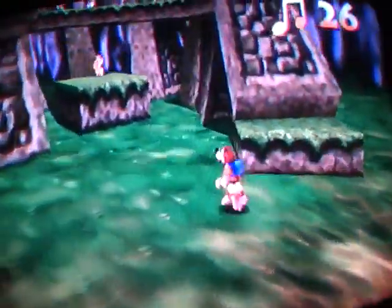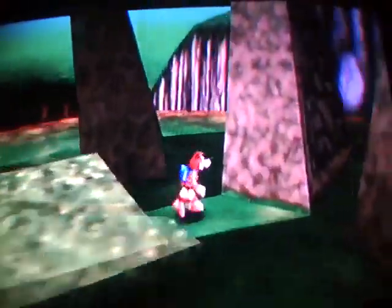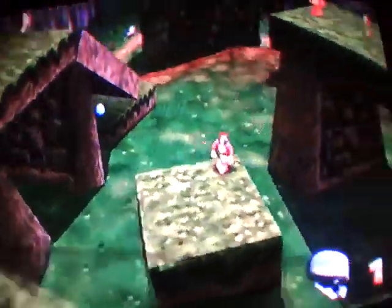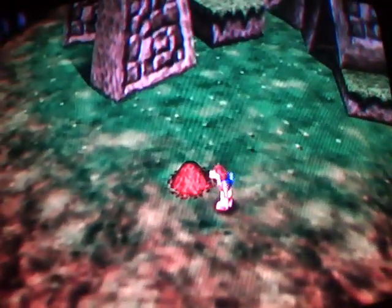Four Jiggys already — pretty good, not half bad. Behind one of these things. I played this when I was a kid, see there you go. Mumbo Token, used for Mumbo Magic. And it's time to learn the very useful Talon Trot — I'm gonna be using this all the time, it's ridiculous. I missed it twice.